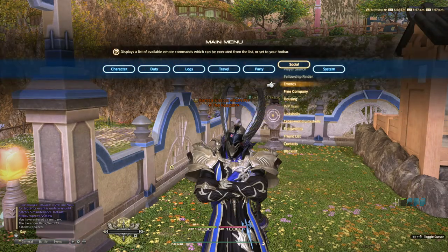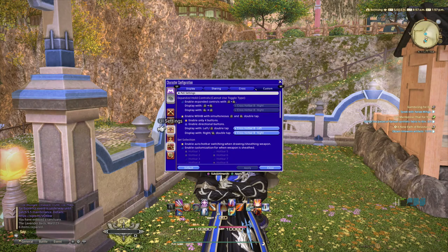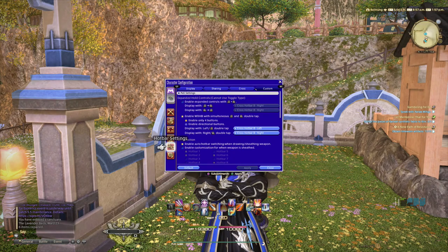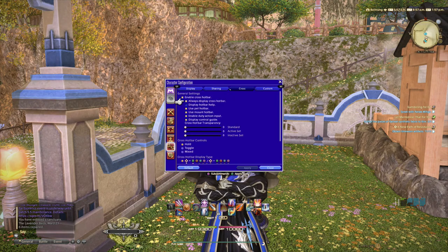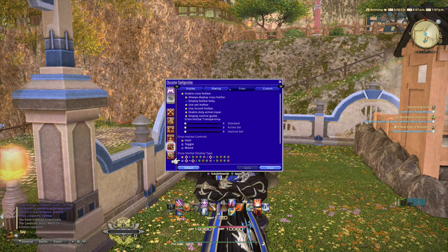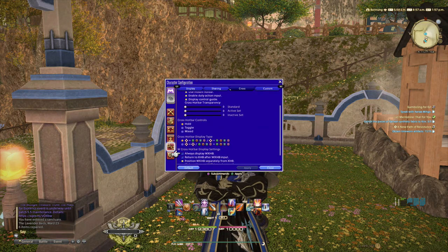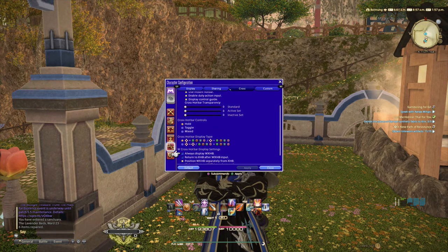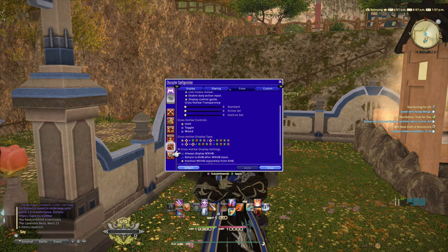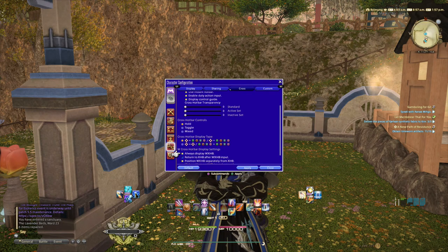The first step is going to Character Configuration, then going all the way to Hotbar Settings. Once you click that, go to the Cross tab, and on the Cross tab you want to go to W Cross Hotbar display settings.